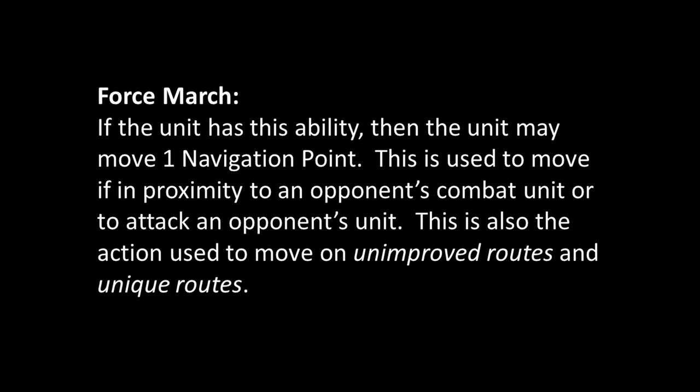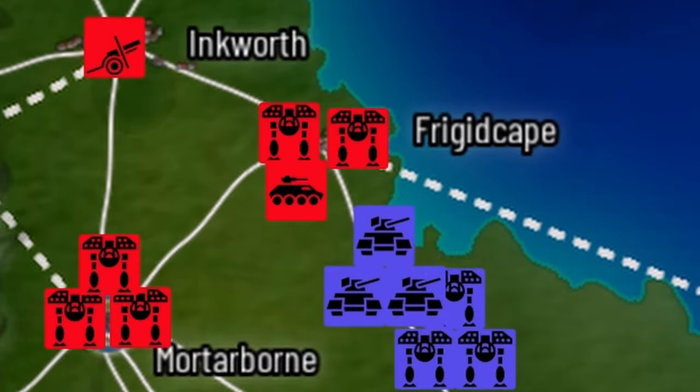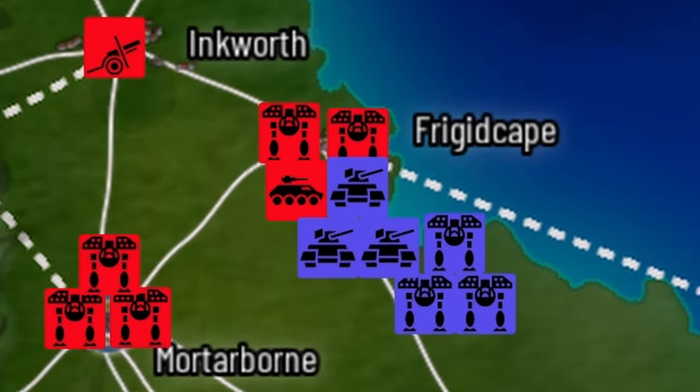If you get too close to the enemy, you can't just maneuver into them — you have to use the forced march action to deliberately make your attack. Forced march is also how you command units to move across unimproved roads or take alternate routes to get to the rear. Next is withdrawal: if your unit occupies the same space as an enemy at the end of a strategic turn, you can use this action to withdraw and leave that navigation point.